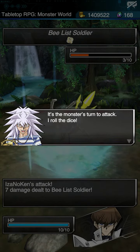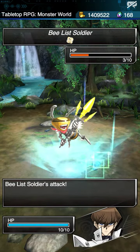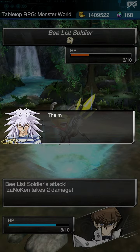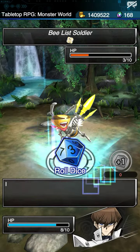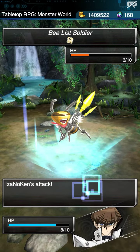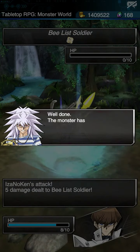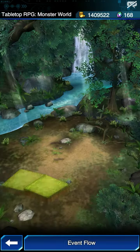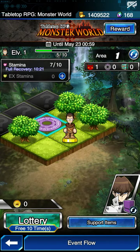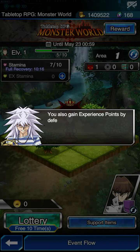After that turn is concluded, it's the monster's turn to attack. He rolled a two, so that takes two damage. And of course, if your health reaches zero, you lose. You roll another — it's a five — and the monster has no health. You win. It reminds me of a Pokemon game a little bit — instead of using different types of Pokemon to deal your damage, you use a die to do your damage. That's kind of cool.